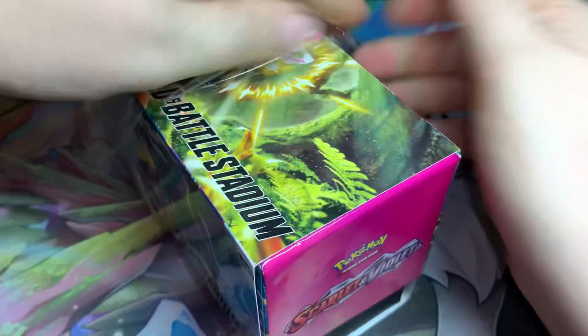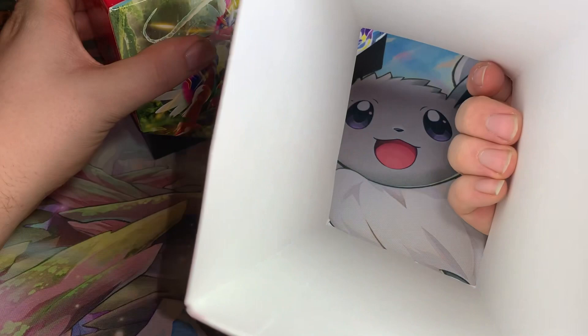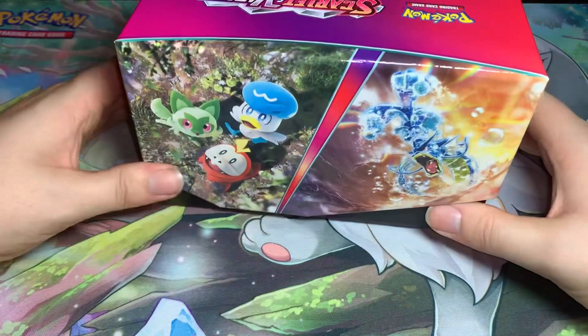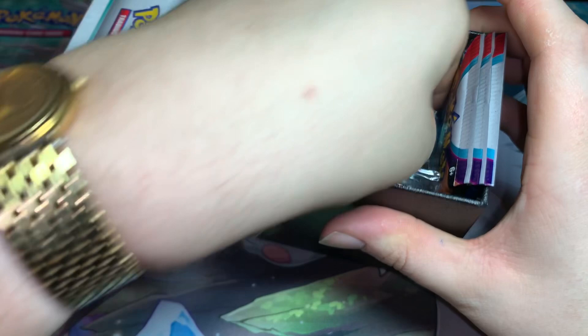It's more pink than violet, but okay - that side's kind of sort of red. There's no posters or anything inside, it's just a sleeve thing. We got this cool looking box with Koraidon and Miraidon, the Scarlet Violet logo, the other pack arts of the starters, and Tauros and Gyarados.